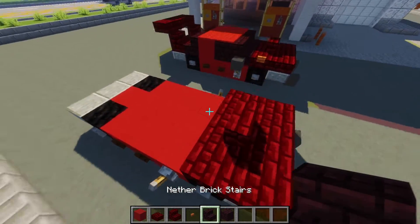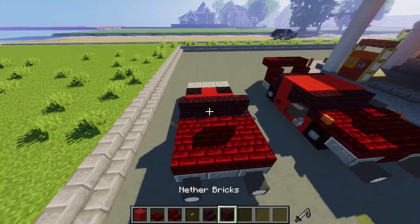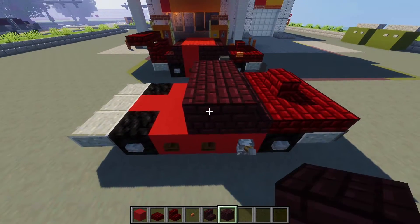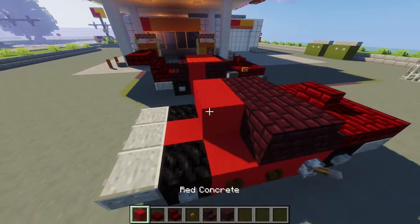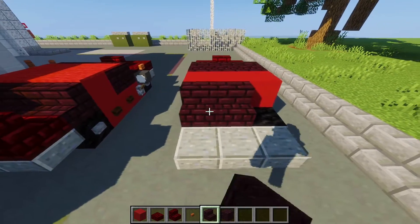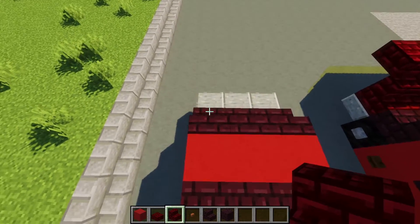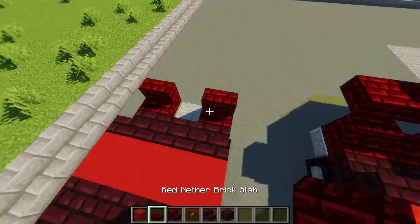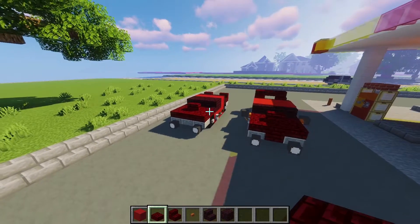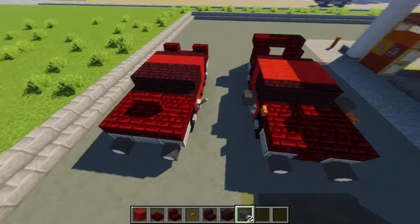After that, grab another red nether brick stair and place a row in the front just like this for our windshield. Behind that, add another row of bricks, then a row of red concrete, and then nether brick stairs facing towards this way for the back. For our spoiler in the back, place two stairs on the side and a red nether brick slab in between. That's the second layer.